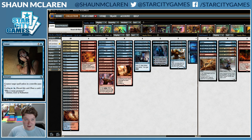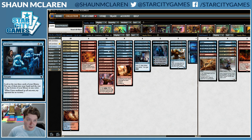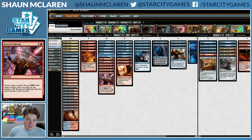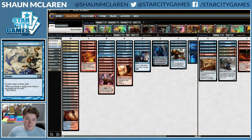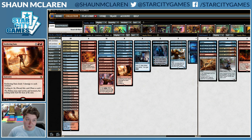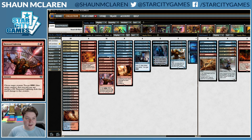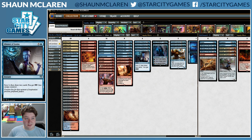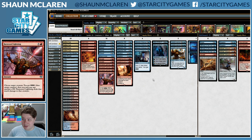Censor is a great card — I ran four at the Pro Tour, running three here because it's not that great against Mono-Red. Essence Scatter is also a good counter, although generally the removal is better against Mono-Red unless you're countering Hazoret, since most of the removal kills other stuff anyway.